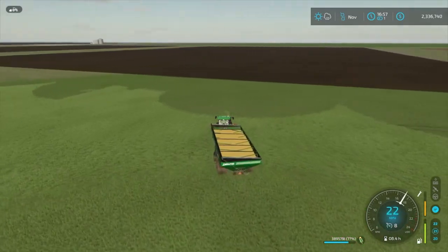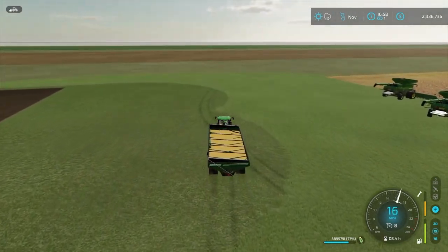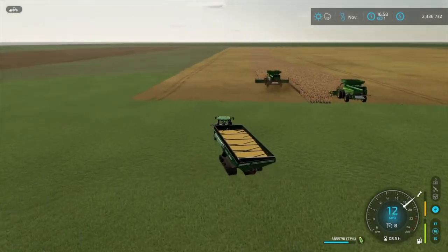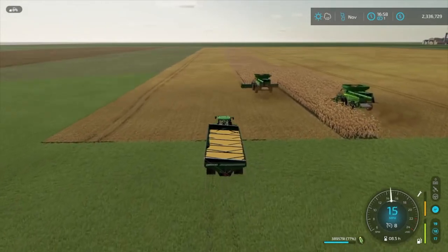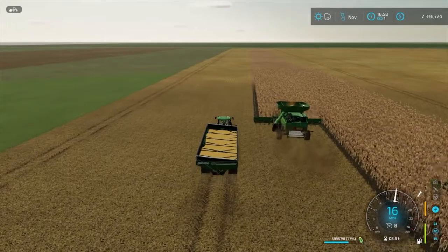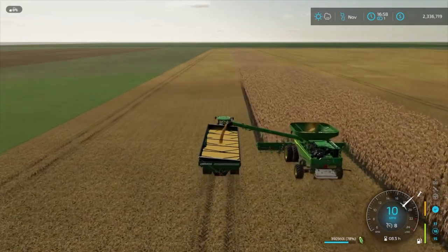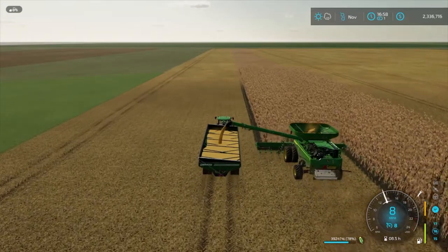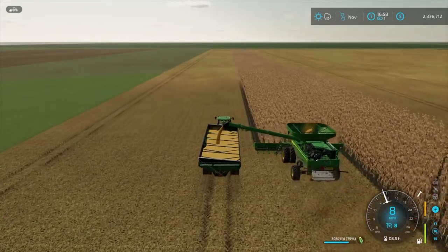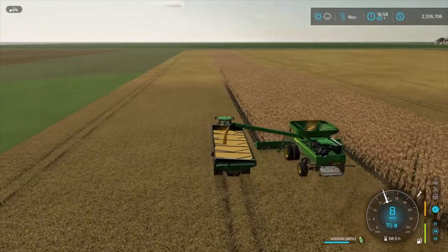We're getting close enough now that I've got to be concerned. You see what's gonna happen — if we would leave these harvesters, they would crash, guaranteed, run up on top of one another. So we're not gonna let that happen. We'll pull this guy off the line as soon as we get up here and give the other harvester the right of way. He'll harvest that piece of a swipe down through there and we'll keep them from crashing.